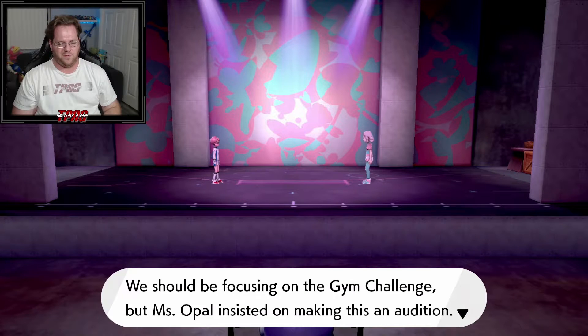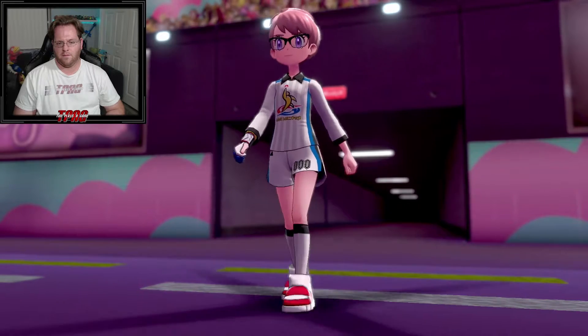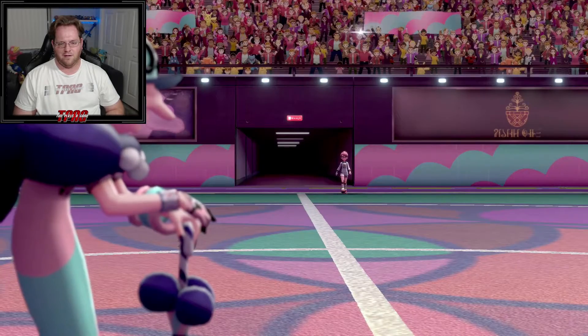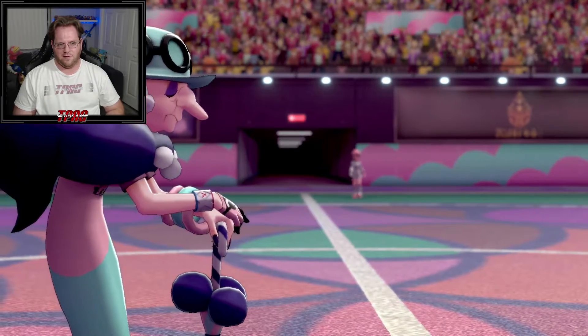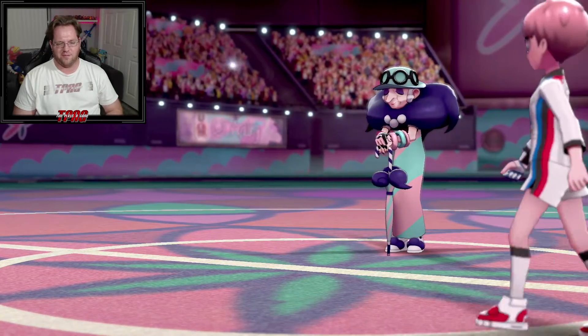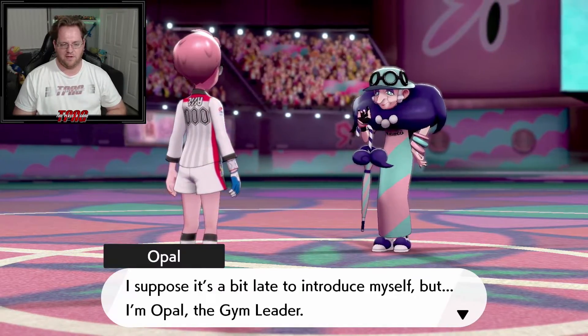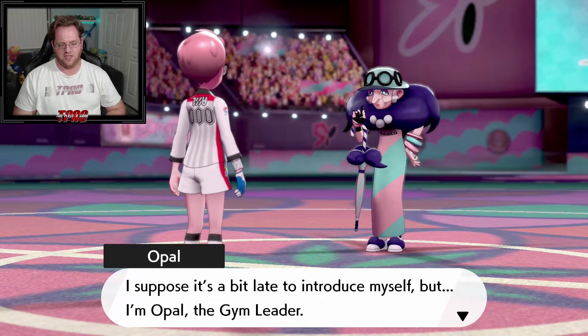We should have an okay time with this one — kind of tricky. We should be focusing on the gym challenge, but Miss Opal insisted on making this an audition. I'm at the other side of the stadium and she's still walking. And she's still walking. Gorstoupls' pink hair kind of blends in with the rest of the stadium — it's a very pale pink. She finally introduces herself as Opal, the gym leader, and says the last part of the mission is her — she wants to see how our Pokemon behave.